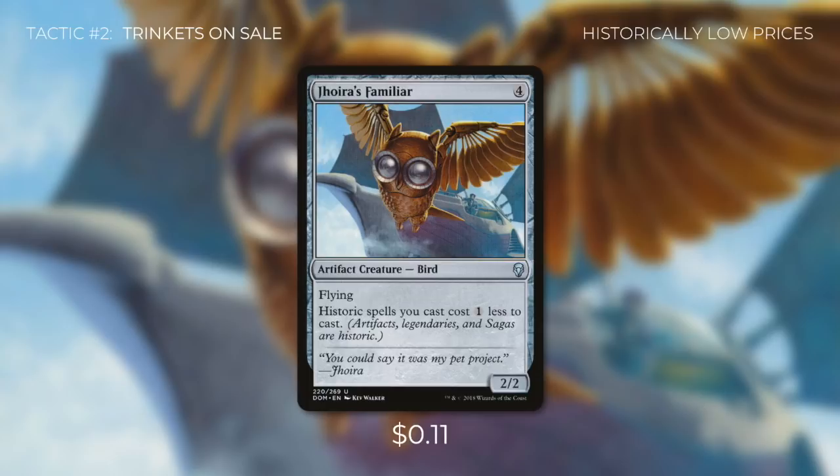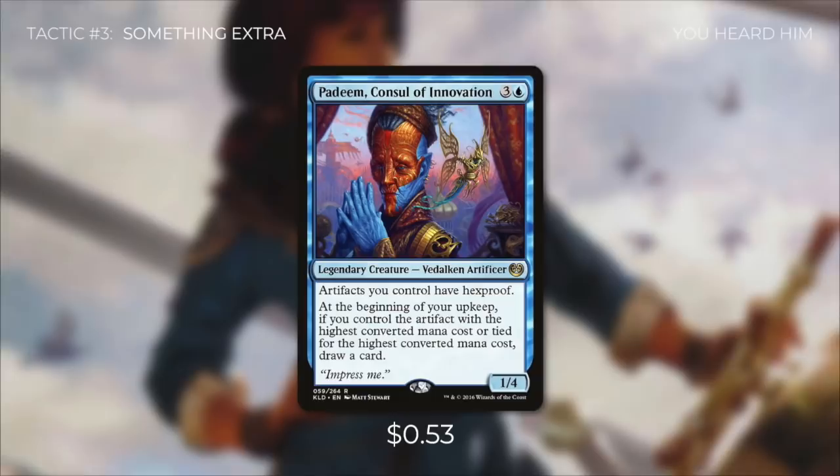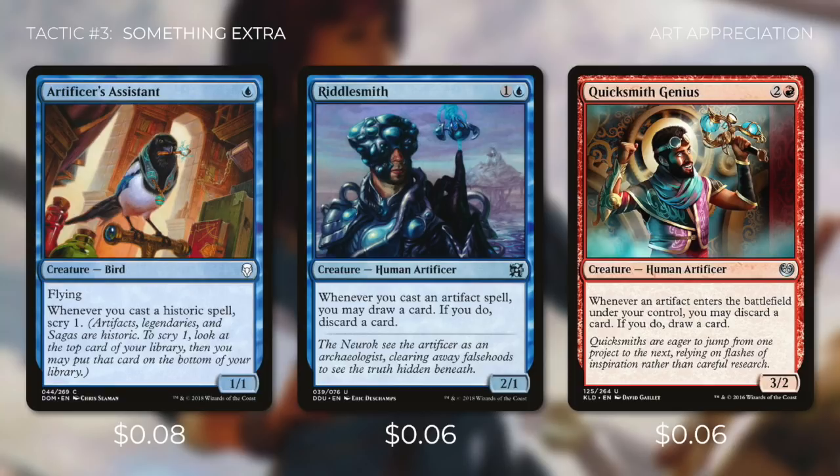Tactic number three: Something Extra. First up there's Padeem, Consul of Innovation, which gives artifacts you control hexproof, and at the beginning of your upkeep, if you control the artifact with the highest converted mana cost, you draw a card. With Reaper King in play alongside Padeem, we're pretty much always drawing a card during our upkeep since its converted mana cost is 10. For card selection, Artificer's Assistant lets you scry 1 whenever you cast a historic spell. Riddlesmith lets you draw a card when you cast an artifact spell, but you discard a card. Quicksmith Genius has you discard then draw a card whenever an artifact enters the battlefield. Since the vast majority of spells in this deck are artifacts, we'll get plenty of value out of these cards.